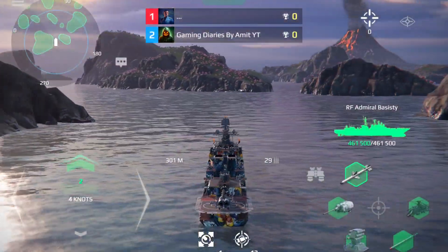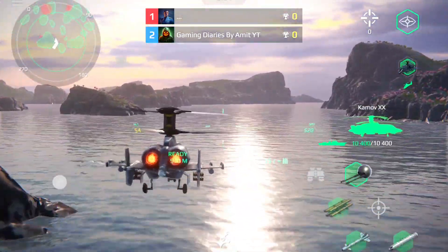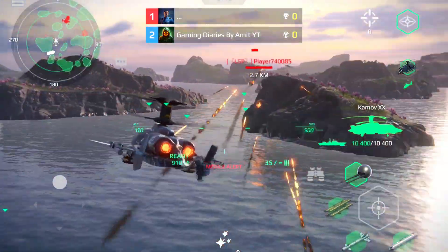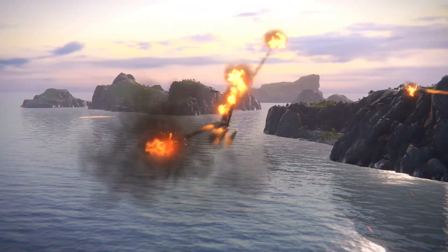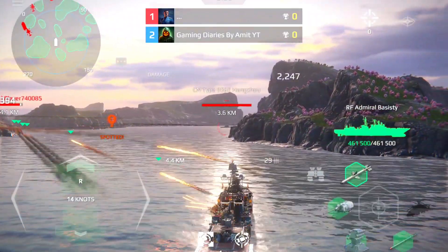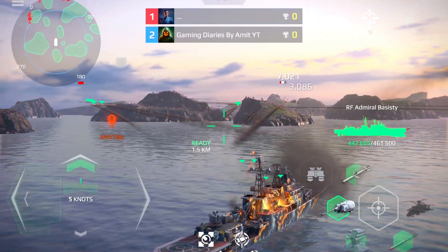Heading 3-4-0, half ahead. Battle stations, this is not a drill. Left-left. Targeted core ship, higher on lines. Heading 3-4-0, half ahead.